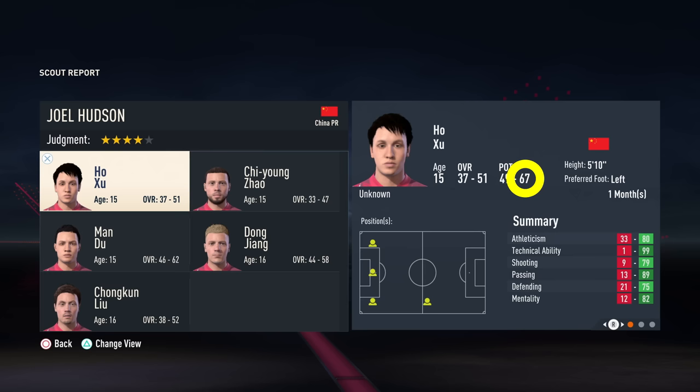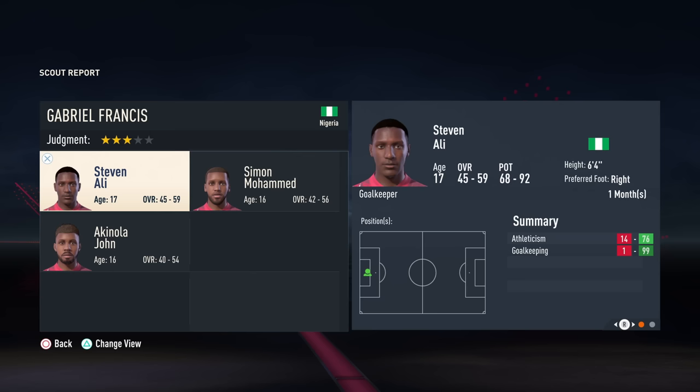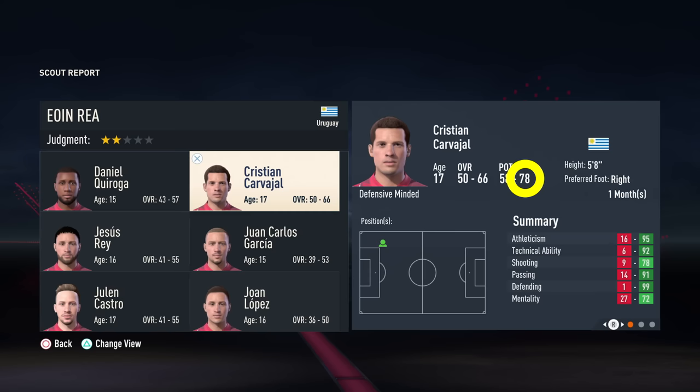Please note, this is not the actual potential of a player but the absolute best the player could be in the view of the scout. The real potential is hidden away but will always fall within the range shown here. So you should be signing players who have 90 or above in terms of maximum potential — that's all you really need from this screen to build a dynasty.